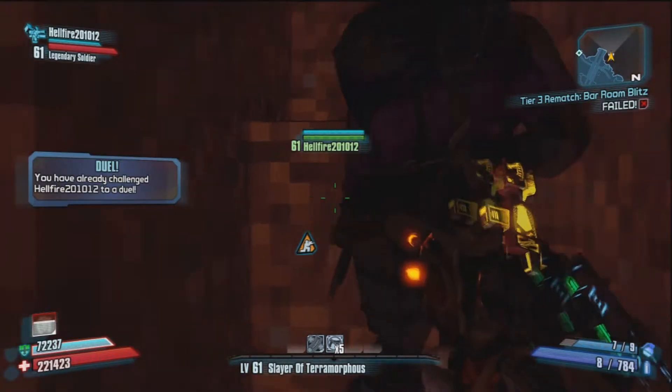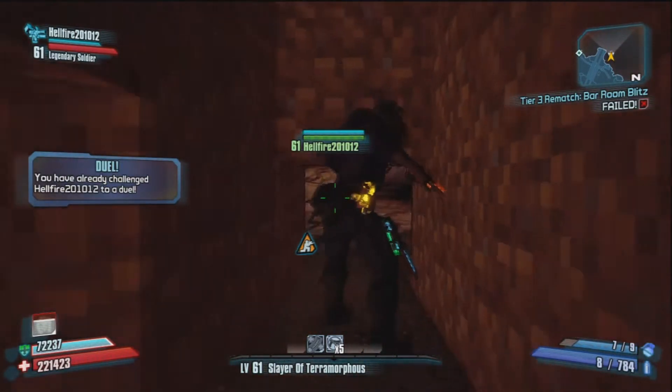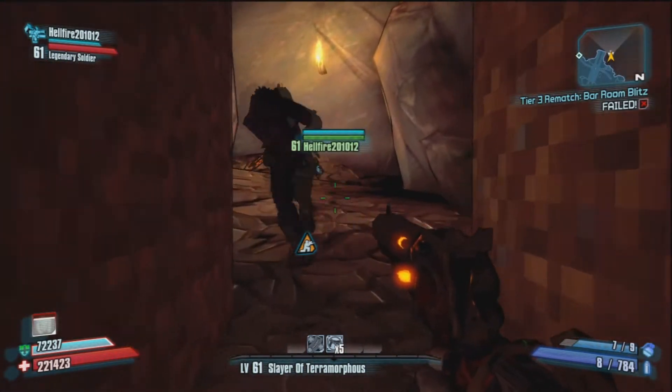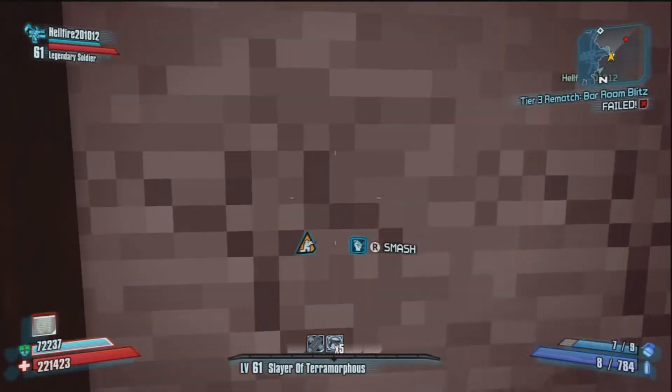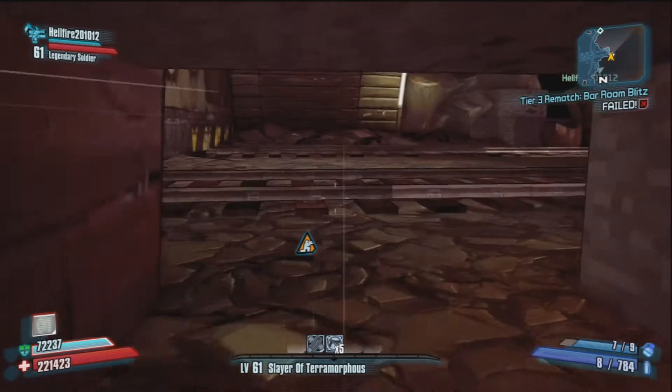So you come here and you use your melee to beat through the blocks — basically like Minecraft, you can dig through the blocks. It takes two hits to get through these ones, I showed you right there. Come back through here — these ones take three hits. It's simple. There are only two types of them in this one though.